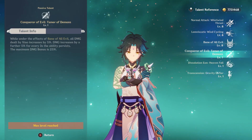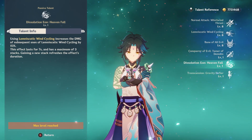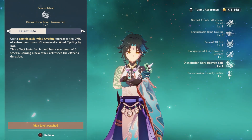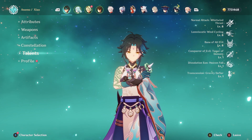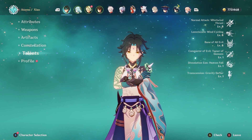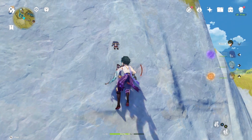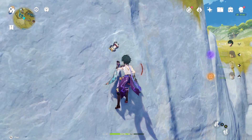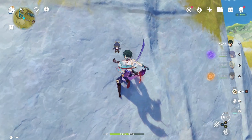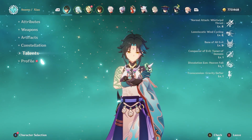That's basically it for Xiao's talents. His Bane of All Evil state gives him an attack increase, and his Lament Wind Cycling skill increases damage every time you use it. He also has reduced climbing stamina, making him great for exploration. You can use his skill to float in the air, recover stamina, and then continue climbing — essentially letting you scale tall structures infinitely.